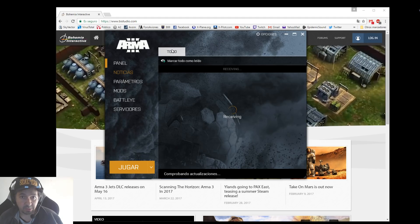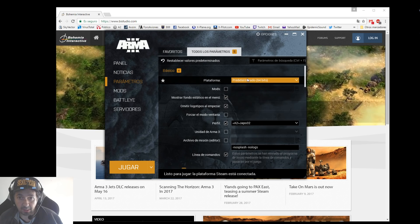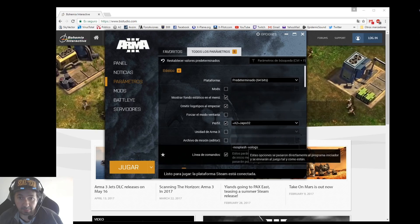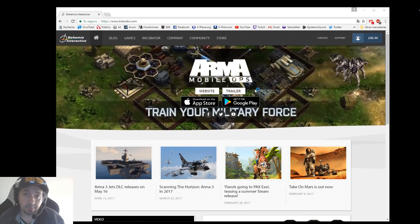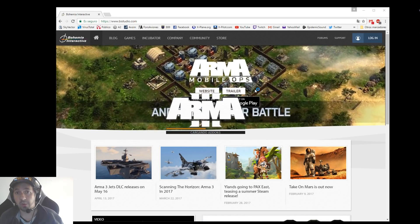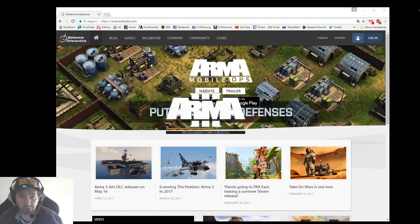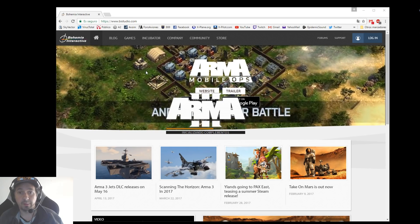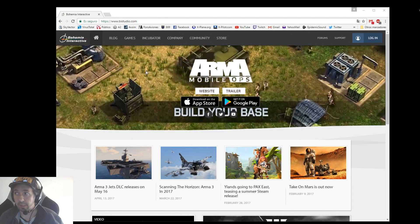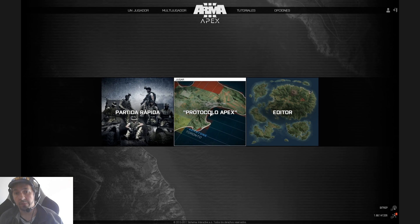I'm going to load and run — for example — that's going to load it here in the parameters and you are going to see that it's 64-bit. We are going to run in 64-bit and play with it. This issue comes always when there is a cursor. Here we are in the menu of ARMA 3.